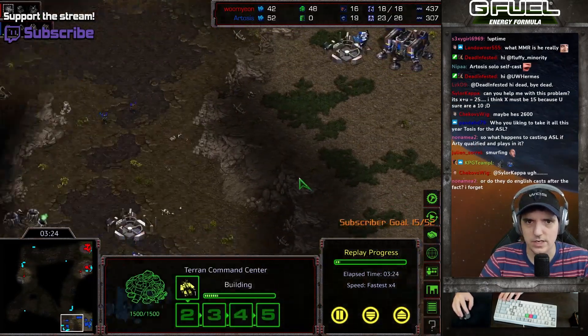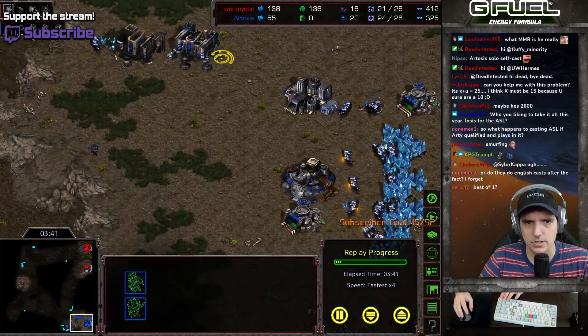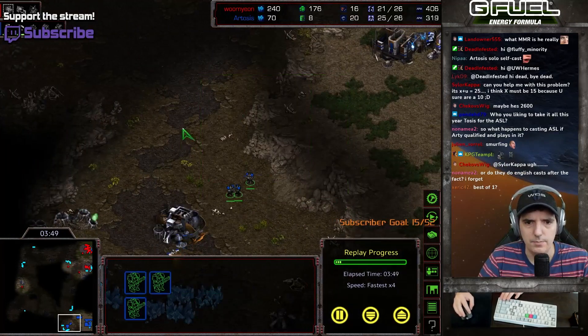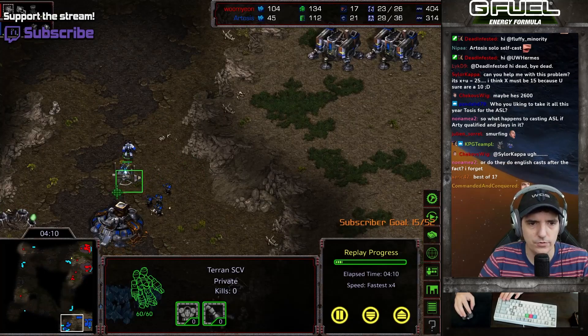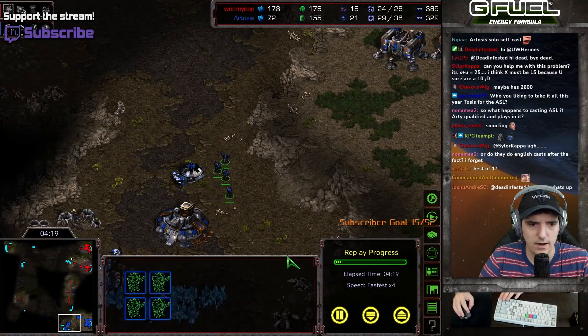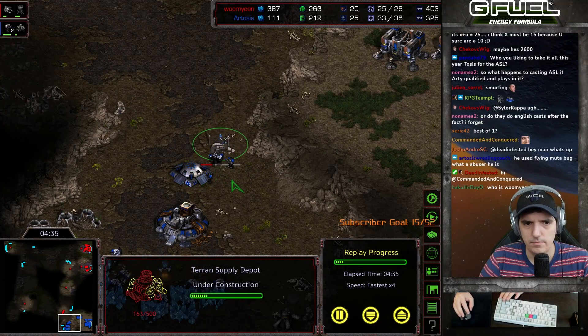The bracket got drawn, I looked at the bracket, I noticed the second round was Scan. But first round I checked his ID — he's 2500, maybe he goes higher than that, but he's at least a 2500 Zerg player. So going into it, I didn't have big expectations, but I just wanted to play my best game.